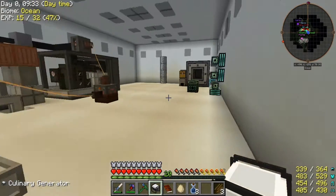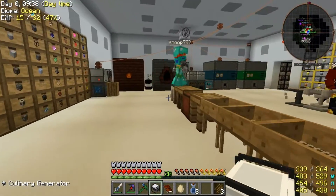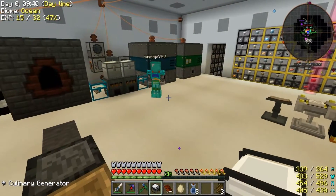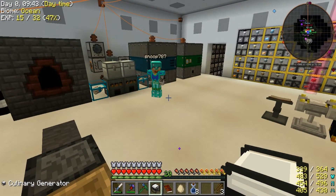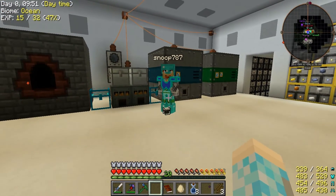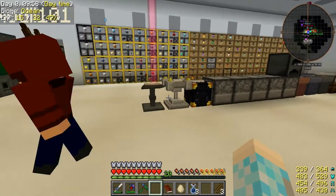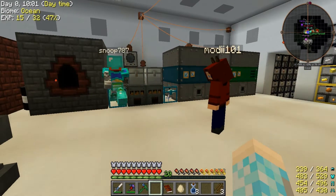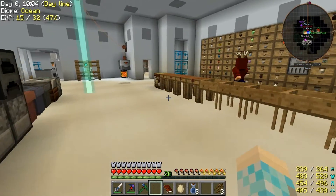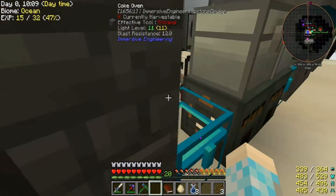I see you made some ethanol and seed oil. Hey Snoop, I've got a gift for you that I've never seen anywhere before — well, I've probably run into it but just never made it. What is it? It's a culinary generator! You've never seen it? I made a bunch of them earlier today.